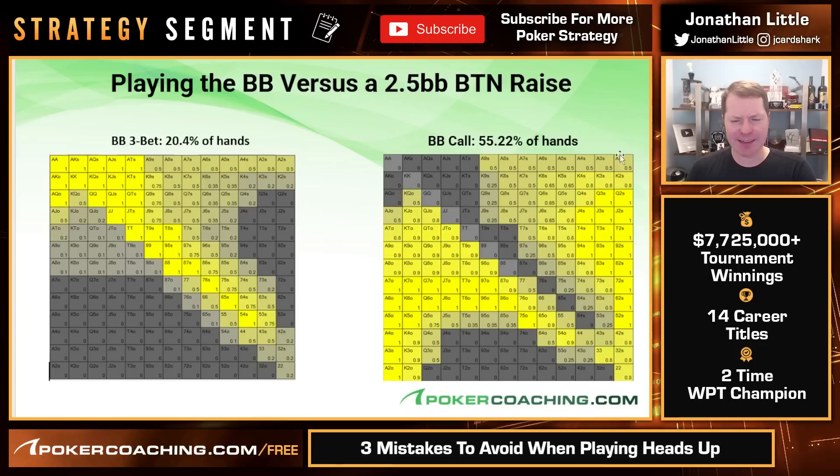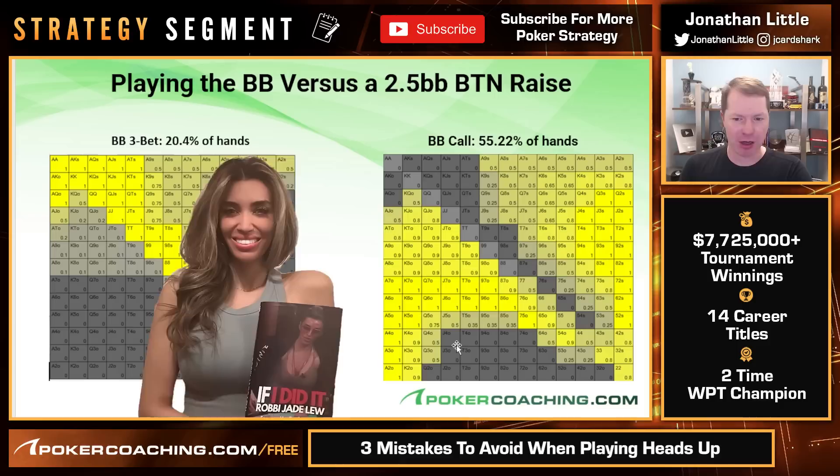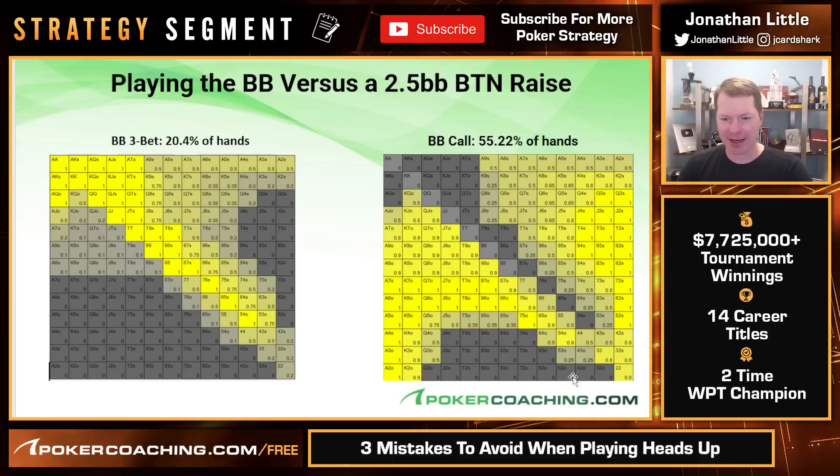This chart shows the hands that are calling preflop. Notice hands like king-two suited are three-betting 20% and calling 80%. Every single suited hand either calls a preflop raise or three-bets — you cannot fold any suited hands. The only hands that are folding are the worst hands: jack-four offsuit, queen-two, three-two offsuit. Some of the weakest hands like four-three offsuit call a preflop raise 25% of the time. You cannot be too weak and too tight — you will get run over.